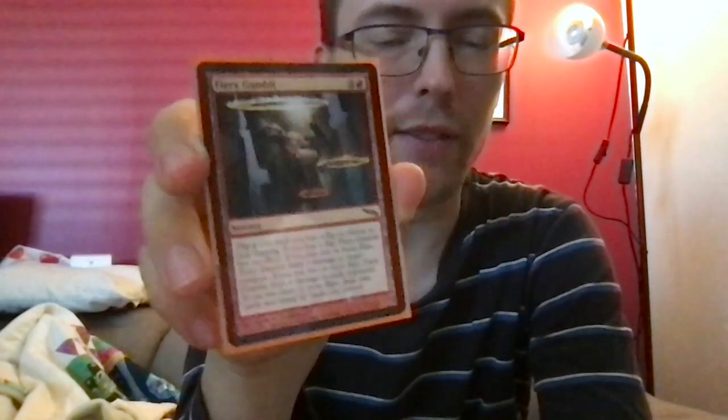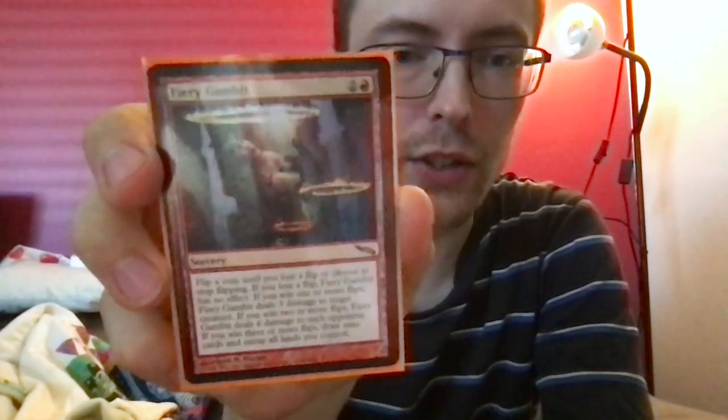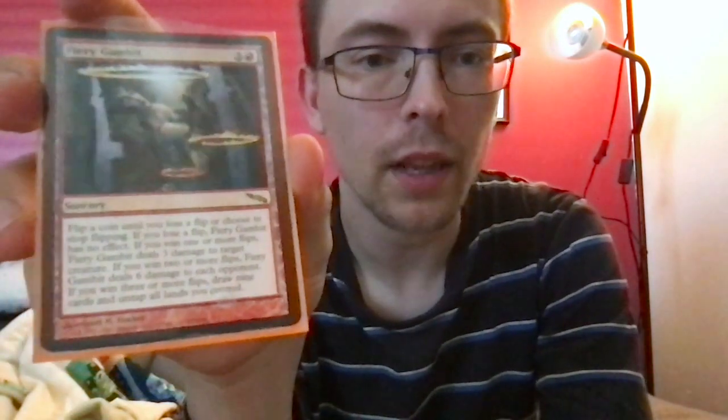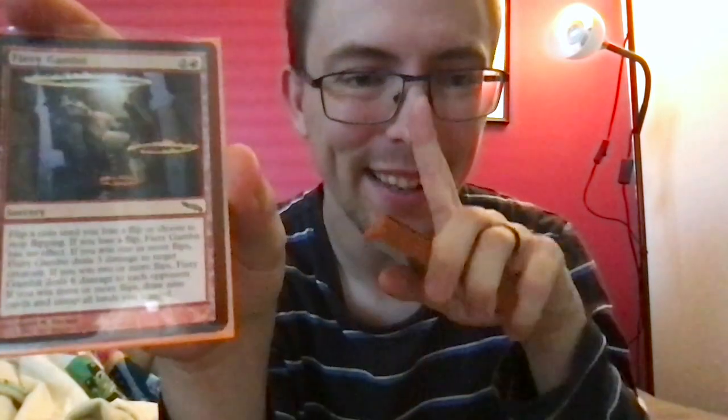Let's go through the non-creatures first — there's not too many, but there's still a few. First up, Fiery Gambit — this is just a bit of a fun one, a flavor card. It's two and a red for a sorcery: flip a coin until you lose a flip or choose to stop. Win one or more flips: deal 3 damage to target creature. Win two or more: deal 6 to each opponent. Win three or more: draw 9 cards and untap all lands. Most of the time it won't do anything, but gambling is certainly a bit of an Australian thing.